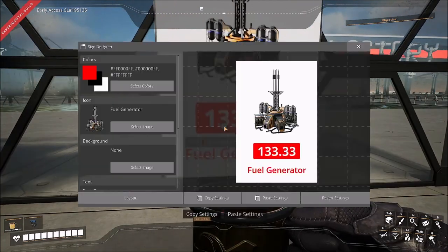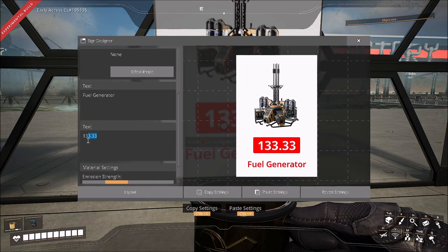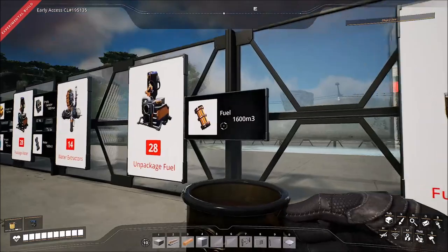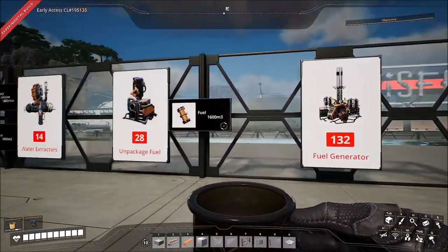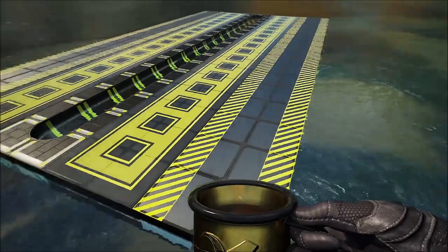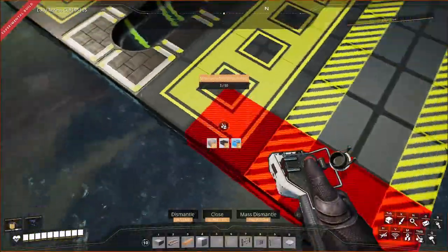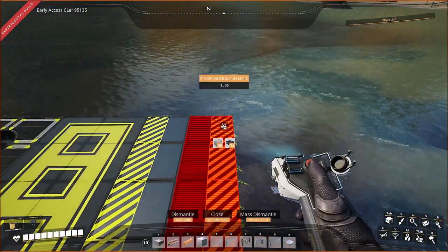I'm going to bring this down to 132 fuel generators, because fuel is not as nice as it likes to seem, and this will run us perfectly with a little extra, just for fun. Every good build starts with a solid foundation, and we have just that — measuring a measly 10 foundations by 18, so pretty compact all things considered.